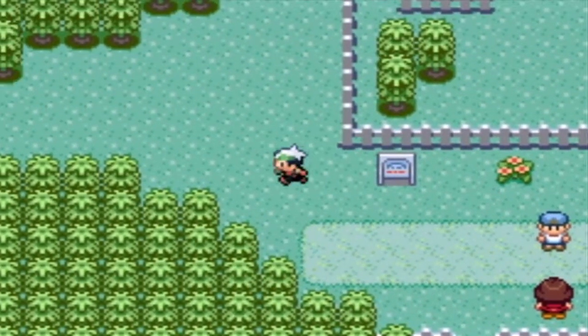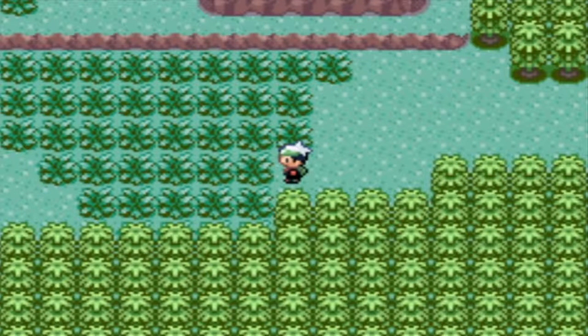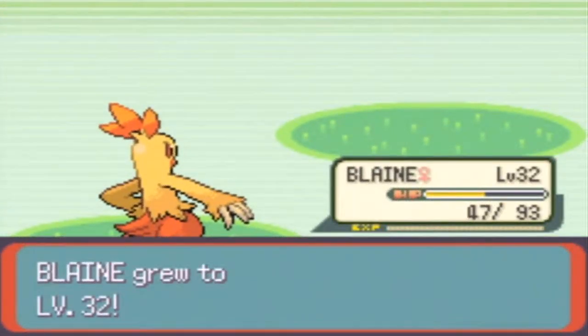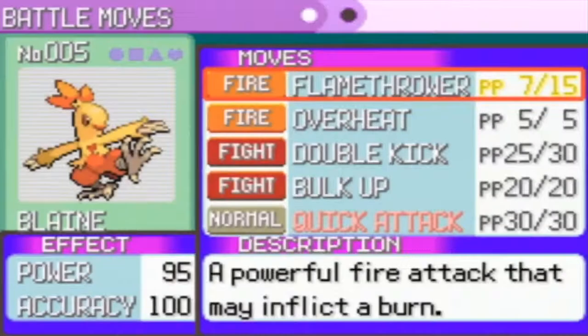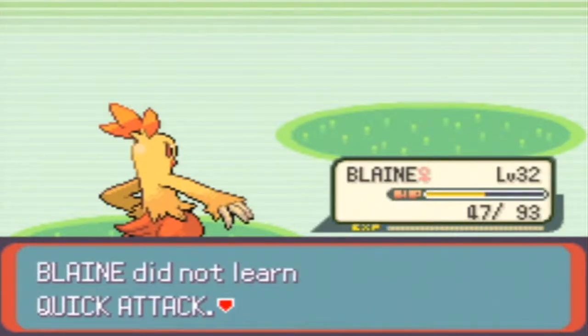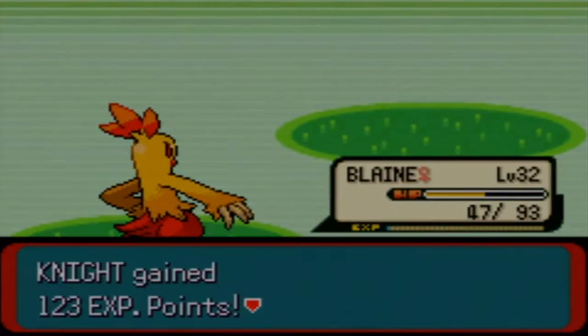As we head back over here, we're gonna actually face this Bird Keeper that we didn't face in the last part. I'm not gonna put a repel on cause it's only like a couple patches of grass. Dang it! Level 32 - Quick Attack? Now you're trying to learn Quick Attack? I don't want to learn Quick Attack now. Maybe if I was like Torchic, that would be cool. It's like when Piplup finally rolls into Empoleon, it finally has a chance to learn Aqua Jet - that would have been more useful as a Piplup, not as an Empoleon. It's kind of annoying.